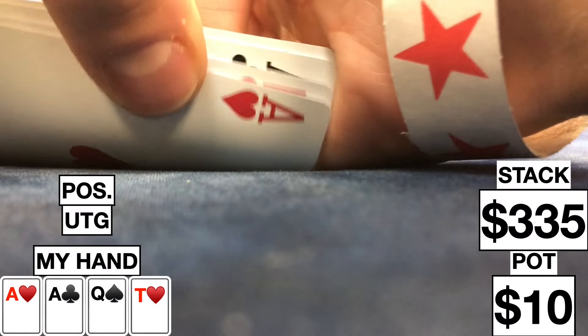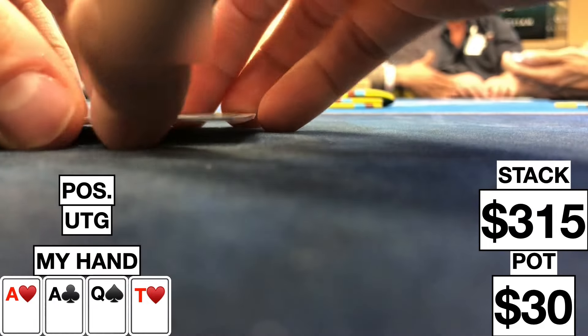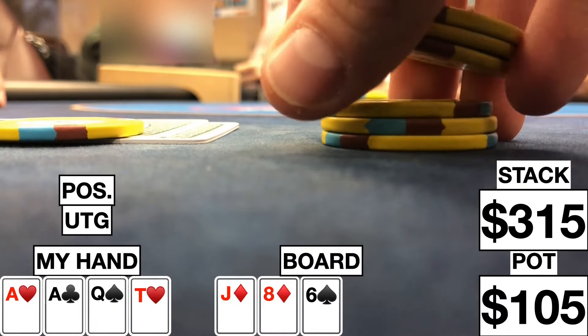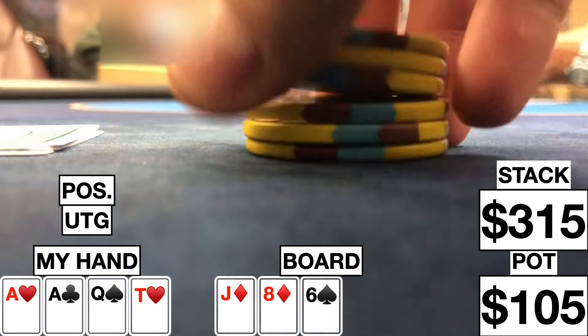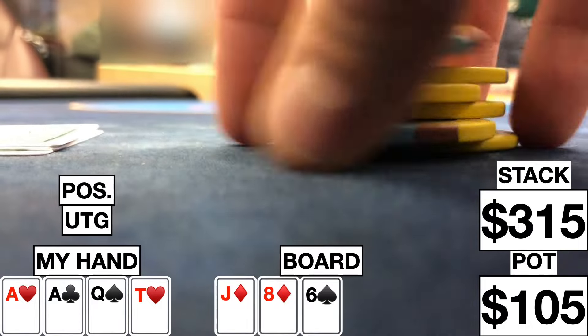Here we look down at ace-ace-queen-10 single suited to the ace under the gun, and we go ahead and make it 20. Three players behind call along with one of the blinds, and we're going five ways to a flop. Flop comes jack-8-6 with two diamonds, and although I do have a gut shot, this flop is going to connect with a lot of the other players' range a lot more than mine, plus me not having any diamonds in my hand makes this a check.